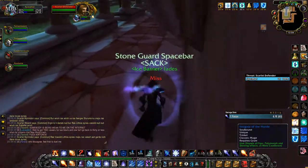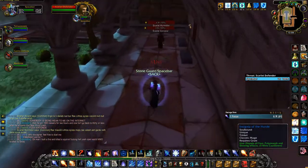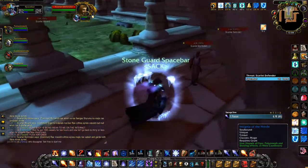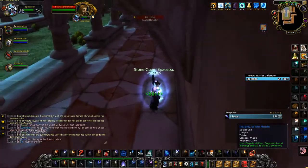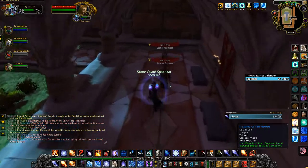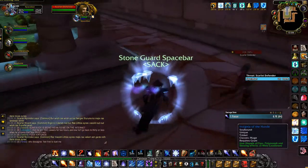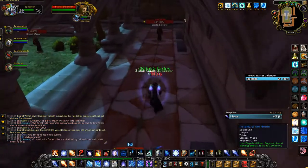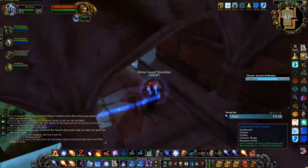This corner here is probably the most crucial point in the pull. It's important to have your Blink up and take a very wide turn, then use your Blink to avoid as much melee damage as possible since the mobs are riding your back. You'll also notice how I have my mouse ready to click that PvP trinket in case I get slowed. You really need to be instantaneous with your reaction to the slow here — if you get slowed at this corner and you're not ready for it, you will die.